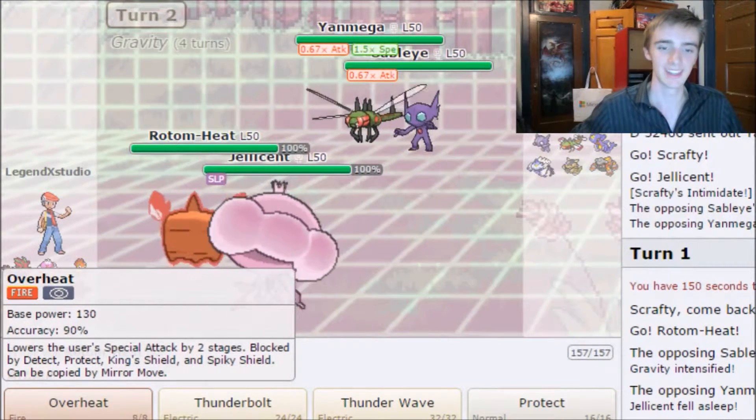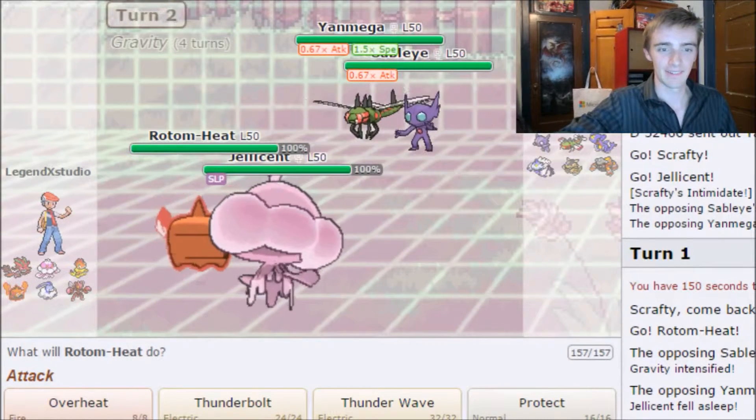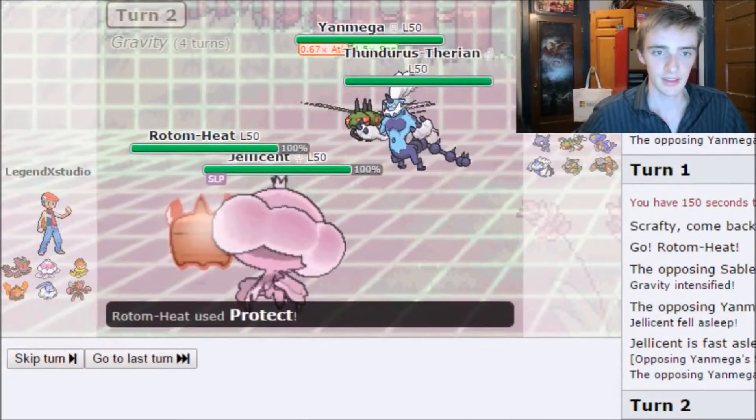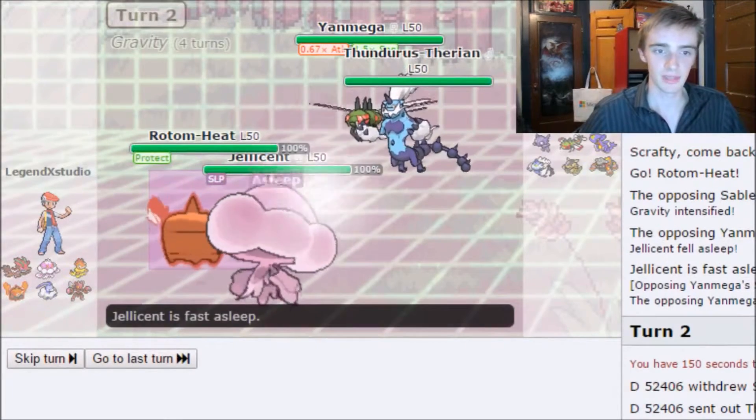That's a cool strategy — I've always wanted to try Gravity myself. I go for Protect and Trick Room. They send out Thundurus-Therian and try Hypnosis, but it doesn't connect.